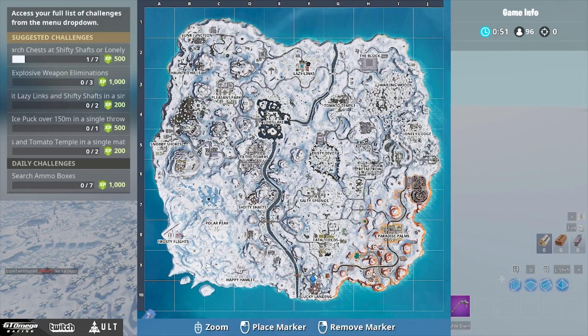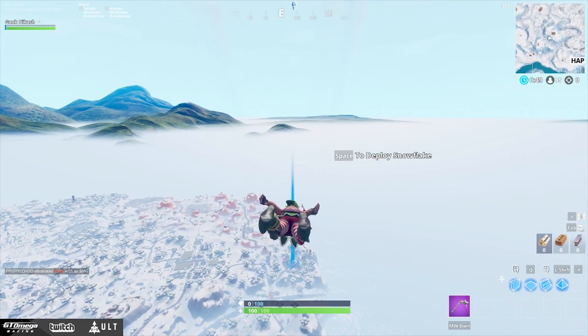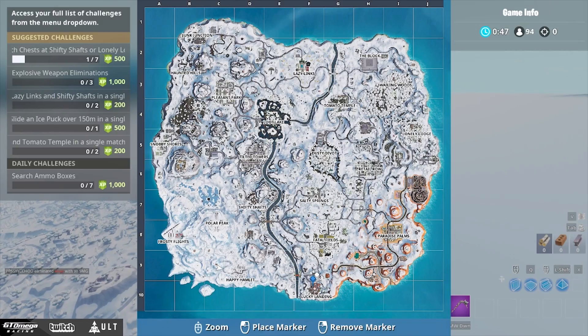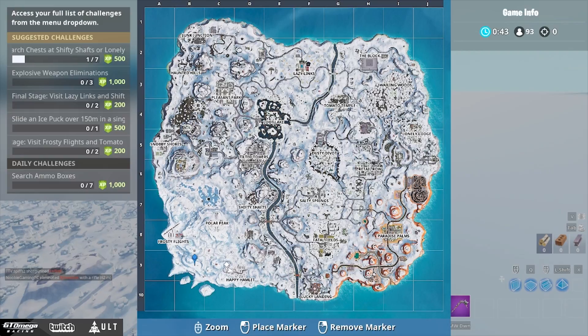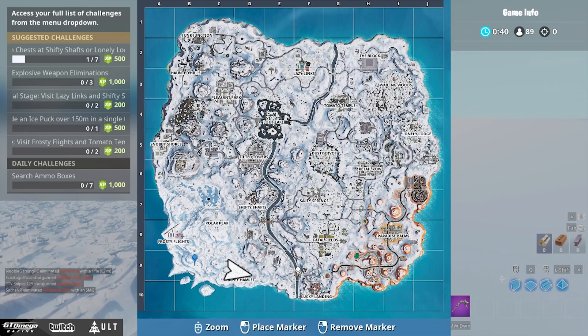Say I'm going to drop at Lucky Landing. As you can see it's not too far, and I had a late drop right around here, which is generally a pretty good distance to drop from your location.